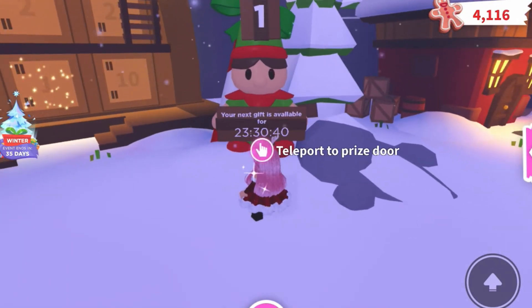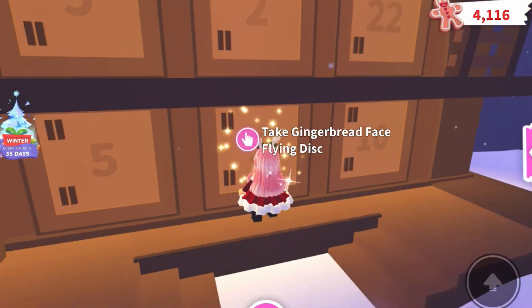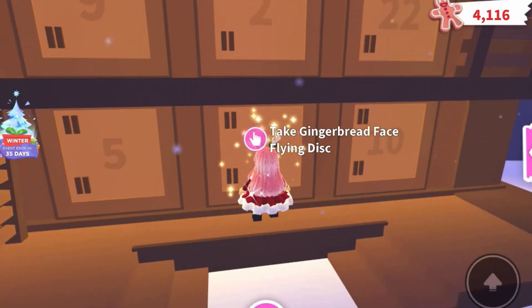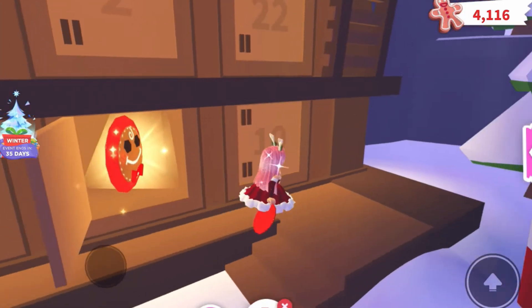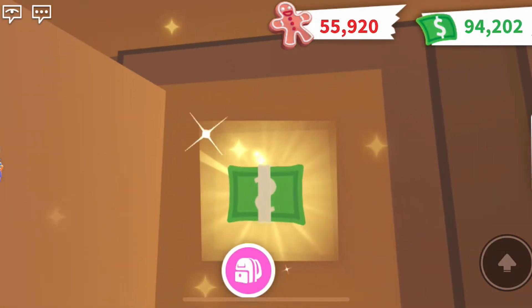So you'll teleport over to door number one and inside we've got the uncommon gingerbread face flying disc, which was a toy for our pets. Behind door number two we've got 300 bucks.